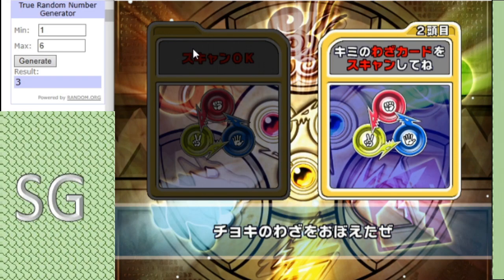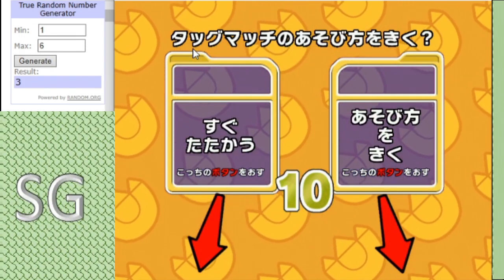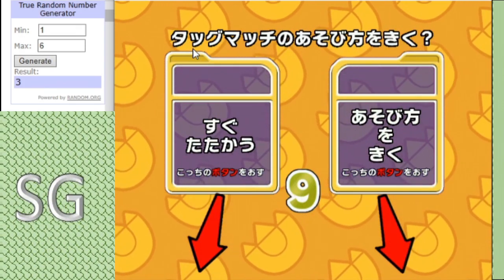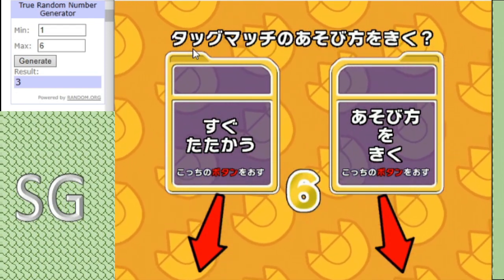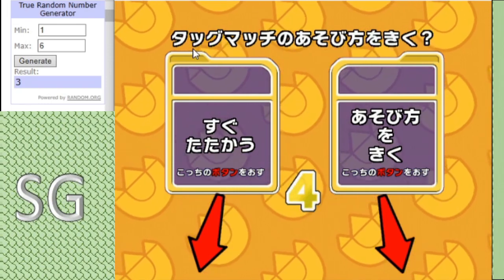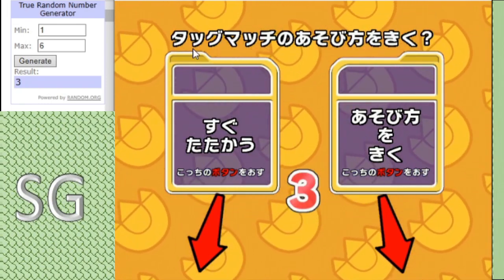Hello everybody, this is Stranger Gamer back for the final match of the first round of Pool B matches. And in this clash we have Team Africa squaring off against Monolafo G. This could be quite an even match and you'll see why in a minute.